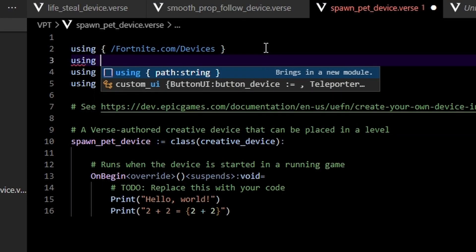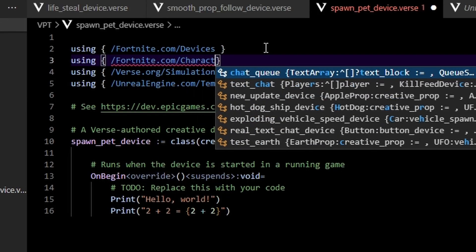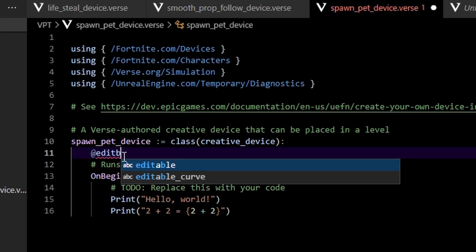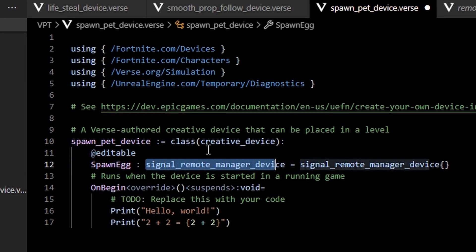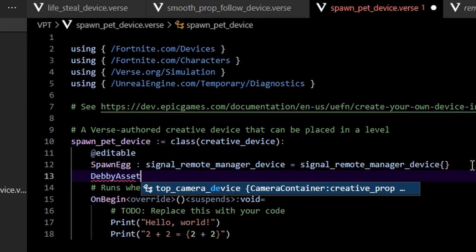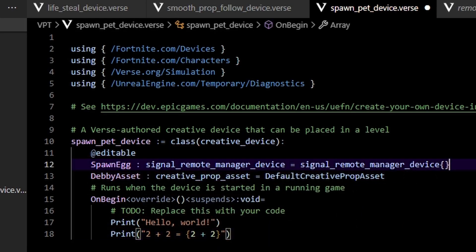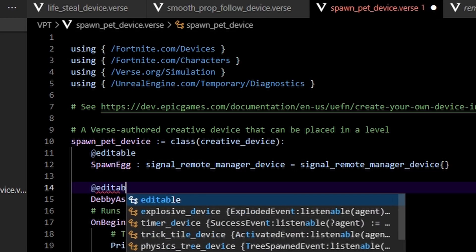The first thing we want to do is go up here and add 'using /Fortnite.com/Characters.' Down here we're going to get an editable reference to our remote manager: 'signal_remote_manager_device.' We're also going to need a prop asset — mine is Debbie, so 'DabbieAsset.'